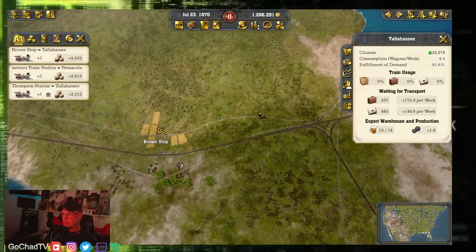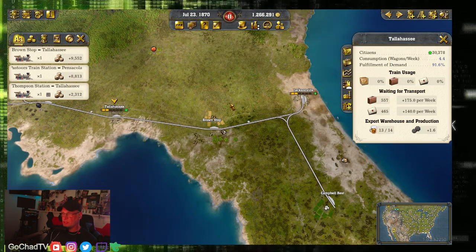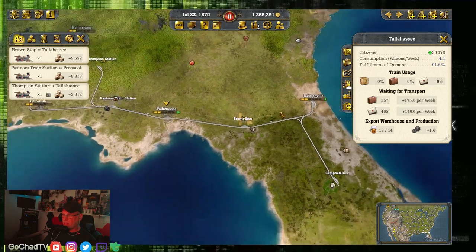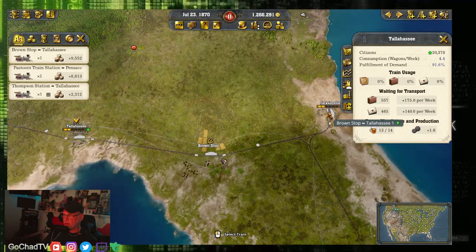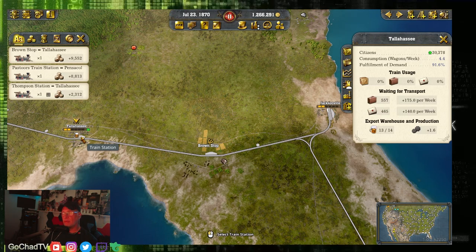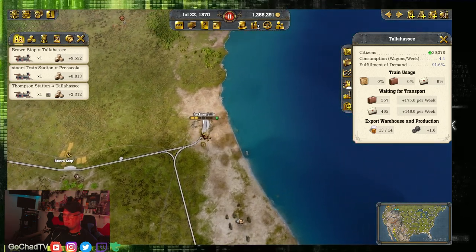In track layout, the first thing you want to do is kind of have that big picture view — where am I going, what am I doing? Obviously your task list is going to drive some of this. The first thing you want to do is start making money working towards those tasks. I started in Jacksonville, so I automatically zoom out and look at the big picture. I put down a station in Jacksonville, Brownstop, and Tallahassee, with track going Jacksonville to Brownstop to Tallahassee and back. Very simple, very easy.